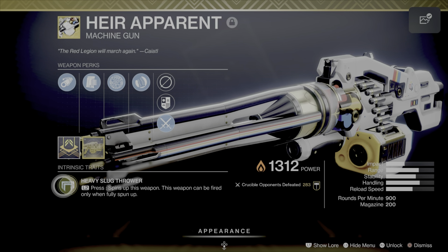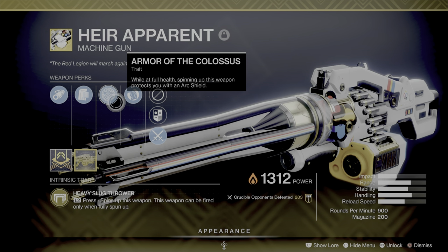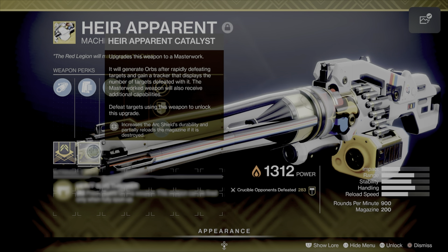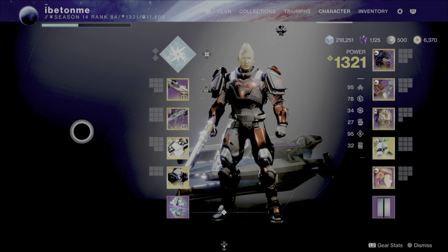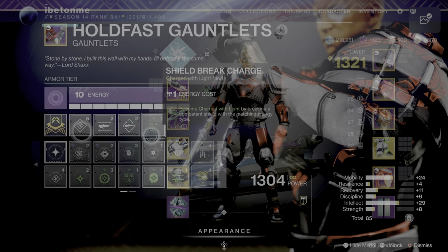To help with survivability, we're going to use the Air Apparent machine gun — great for clearing out zones. It has the trait Heavy Slug Thrower: press L2 to spin up the weapon, and it can only be fired when spun up. It also has Arm of the Colossus: while at full health, spinning up this weapon protects you with an arc shield. With its catalyst it becomes a monster — it increases the arc shield durability and partially reloads the magazine if the shield gets destroyed. You could get the Air Apparent and catalyst last season during Guardian Games.